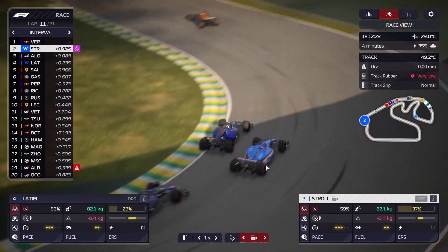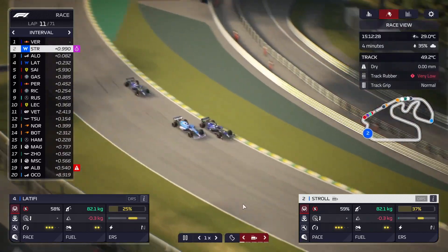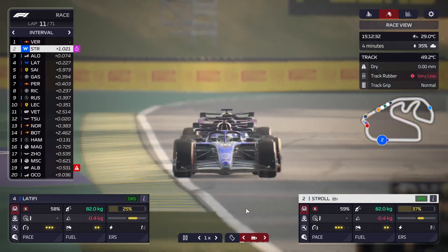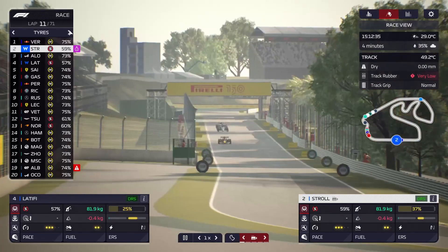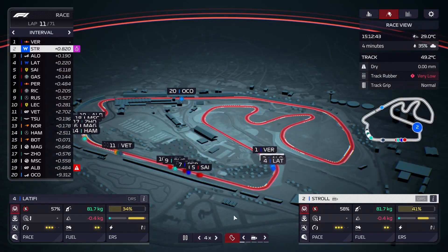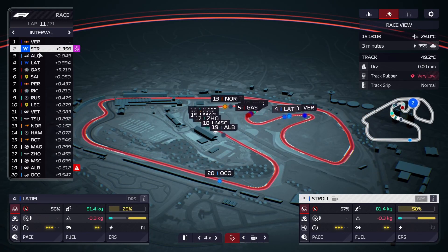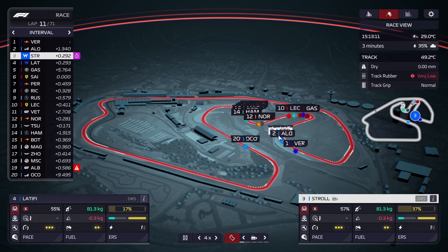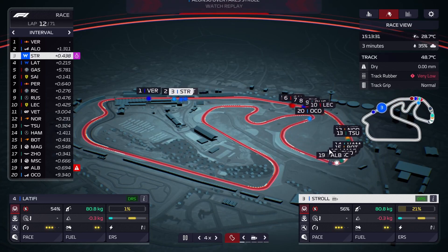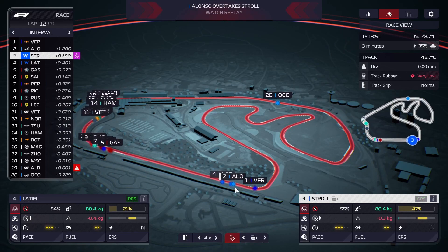Alonso is already attacking us, but it might be better to just let him get ahead. The reason is very simple — our softs are now really starting to fall away and we're going to struggle to keep up with the mediums. I don't know if Alonso can close down to Verstappen. Even if we DRS train back and forth with Alonso that's fine, but it'll make fighting Verstappen later very difficult.